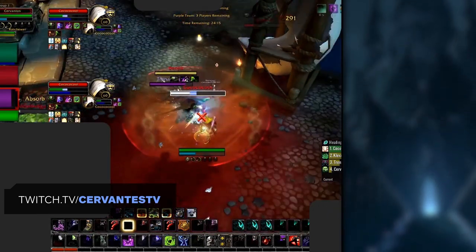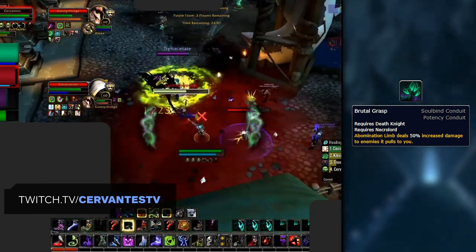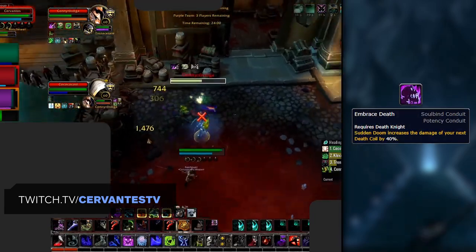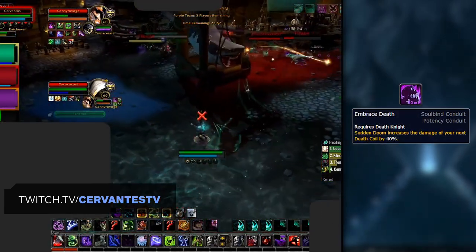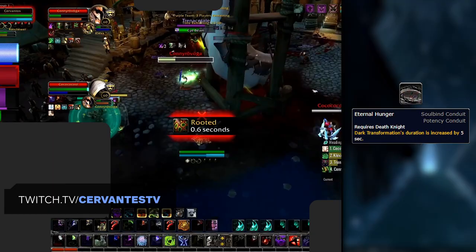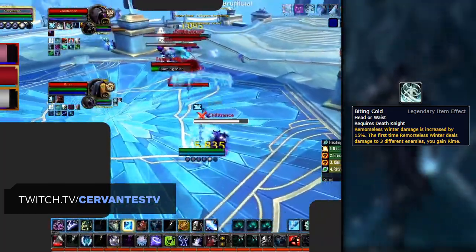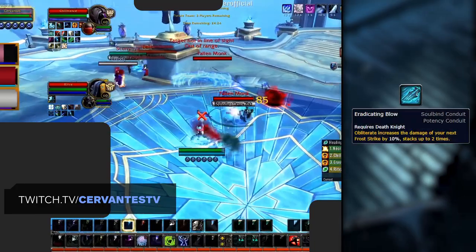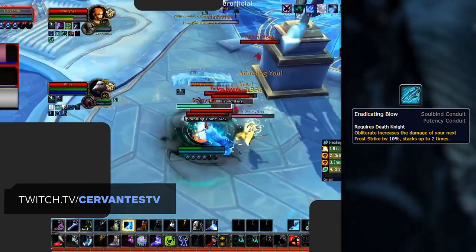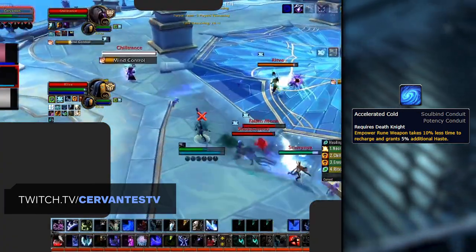Your Potency Conduits will differ depending on your spec. Both DK specs will want to consider picking up Brutal Grasp, which increases the damage of the Necrolord ability Abomination Limb. Unholy DKs will then want to pick up Convocation of the Dead to lower the cooldown of Apocalypse. Playing without Brutal Grasp, Embrace Death is another good Potency Conduit giving a passive increase to Death Coil proc damage. You may also consider Eternal Hunger to increase the duration of Dark Transformation. Frost DKs should use Biting Cold, which has excellent synergy with the Gathering Storm talent, and Eradicating Blow as your second best Potency Conduit, which passively increases the damage of Frost Strike when you use Obliterate. Accelerated Cold also looks good and could be considered as a second Potency Conduit.